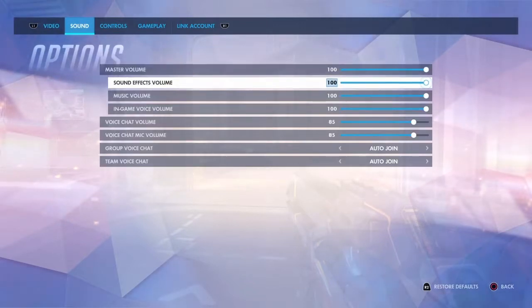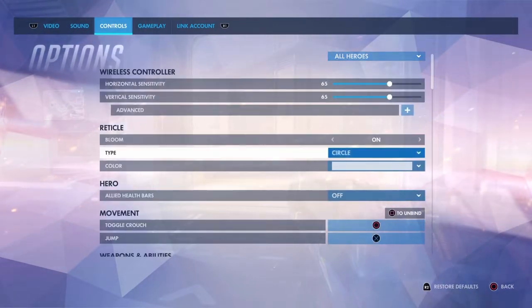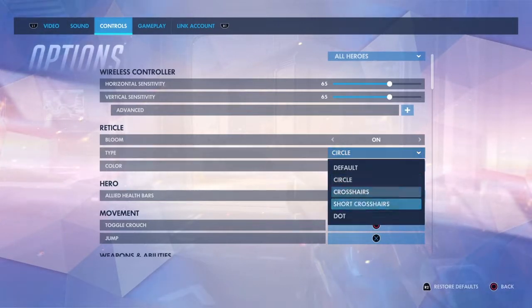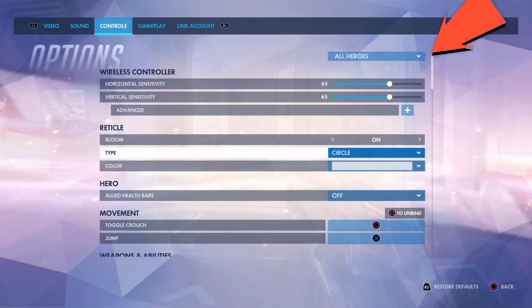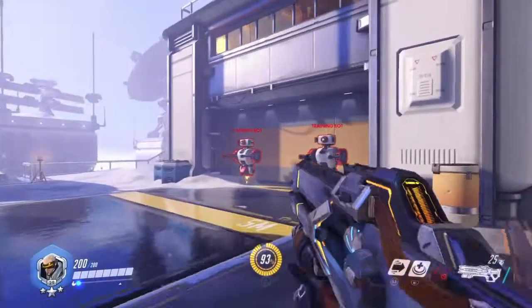We're going to go to the pause menu, go to Options, go to Controls, and come to the very bottom where it says Type and switch between one of the five reticles. However, if you want it set for a specific hero, you have to go to the very top where it says All Heroes, select their name, and switch it from there. So we're going to get a look at the dot sight first.